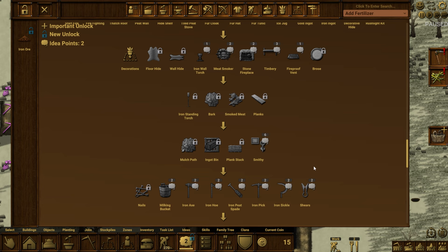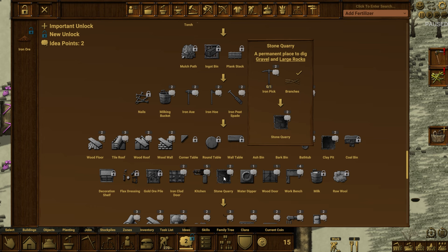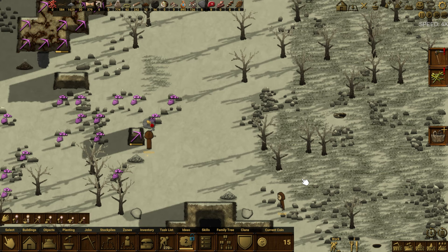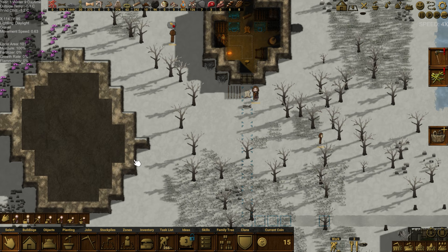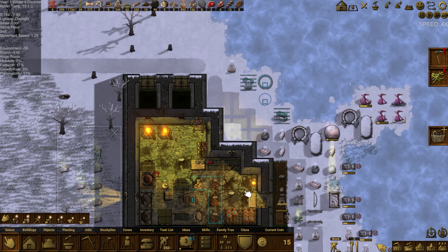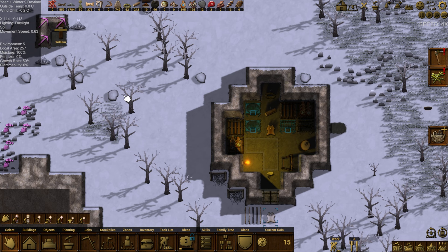Looking at the tech tree — tanning, smithing, iron tools, wood roofs. Stone quarry — a permanent place for digging gravel and large rocks. Clay pit — a permanent place on the shoreline to collect clay. We need iron picks for the stone quarry, two of them, and then we'll have a permanent stone gathering spot. We might actually build a different kitchen in here later. Joy is moving frozen things but they're very slow.